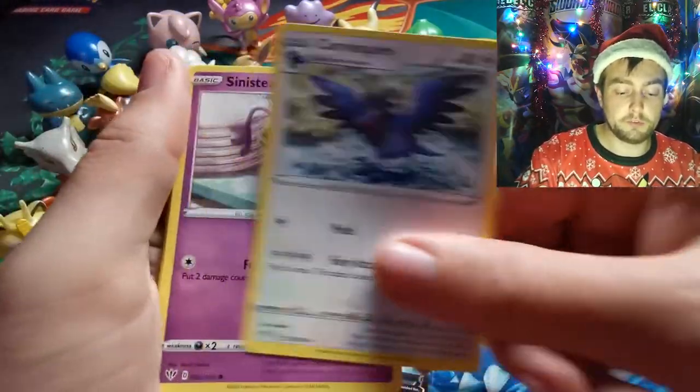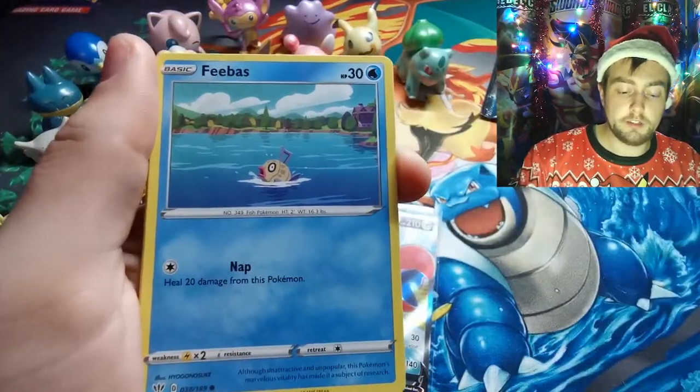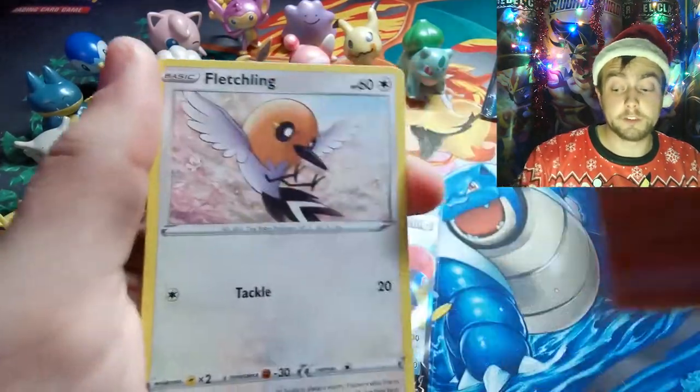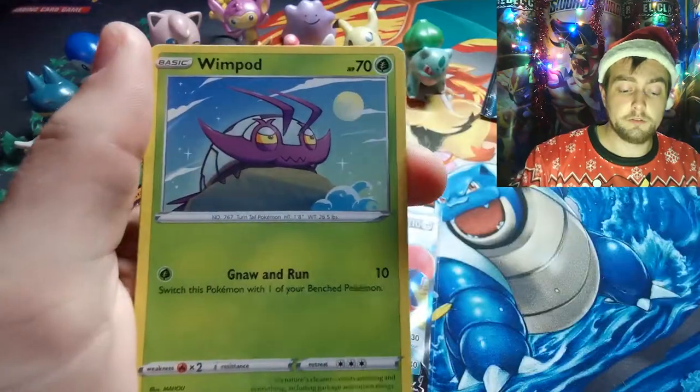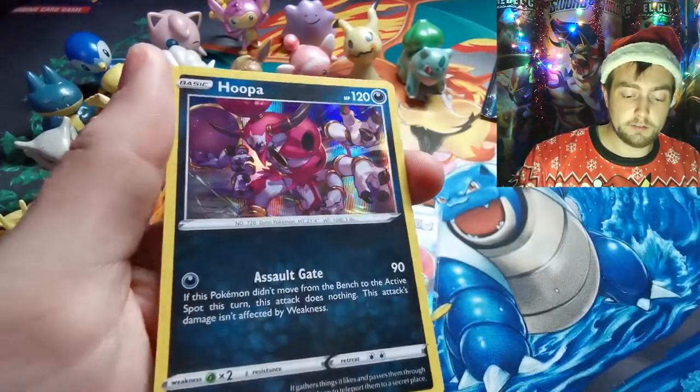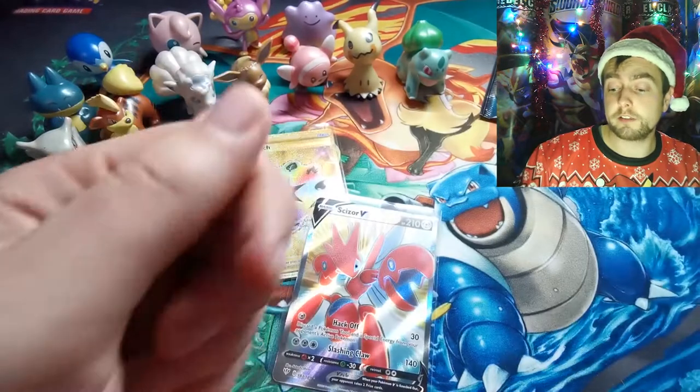Dark Energy, Simsage, Simipour, Corviknight, Sinistea, Phoebas. I know that Phoebas is one that I still need in Reverse. Simeon, Fletchling, Wimpod, Mareep. And Hoopa Holographic.